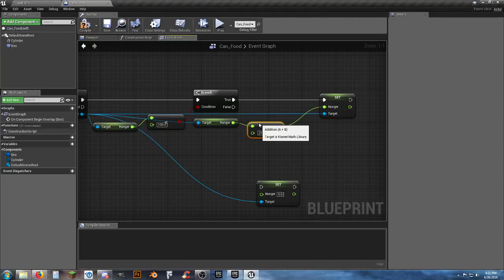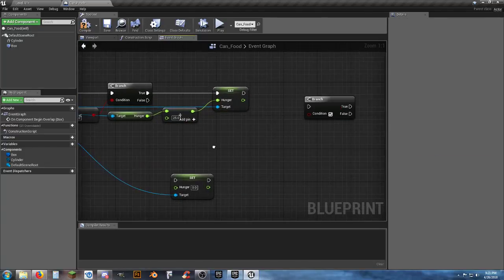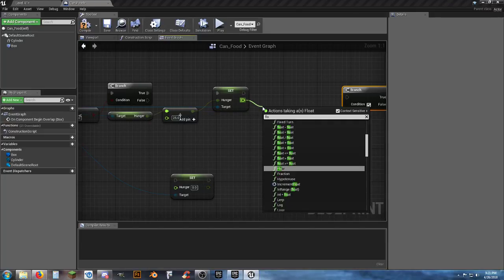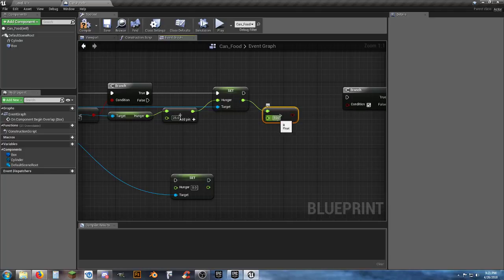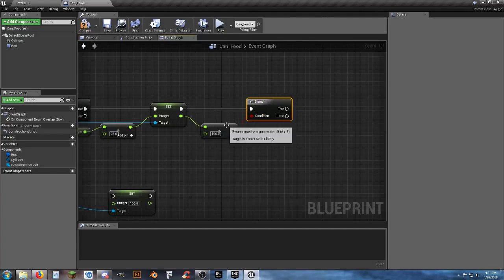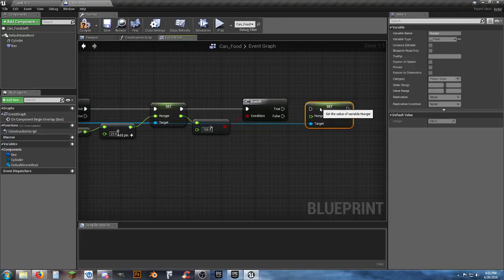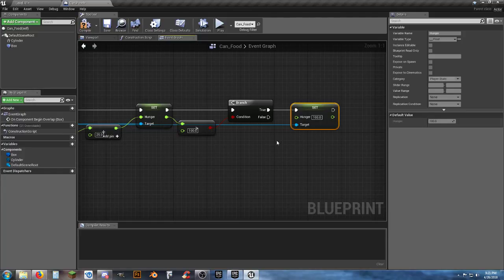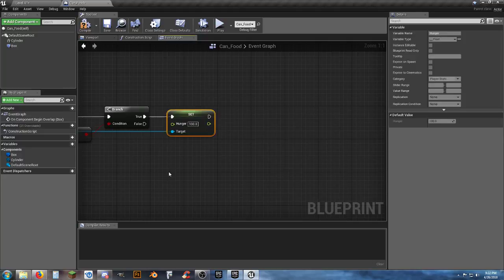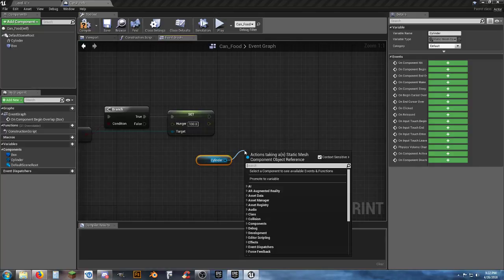Set hunger to 100 plus 25 to get the new value. Then check if that result is greater than 100 — if so, Set Hunger to 100. Being mindful of dyslexia, always confirm the greater-than vs. less-than symbols. All the hunger nodes look correct.